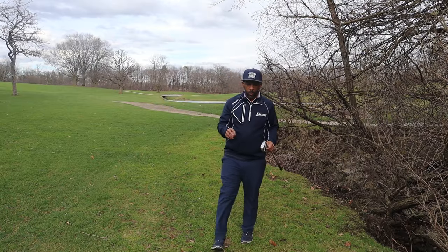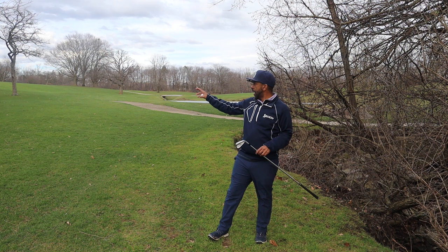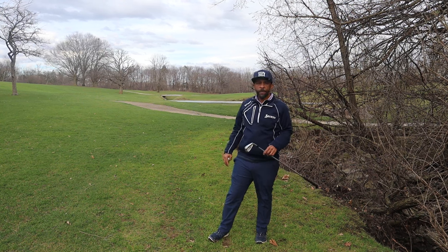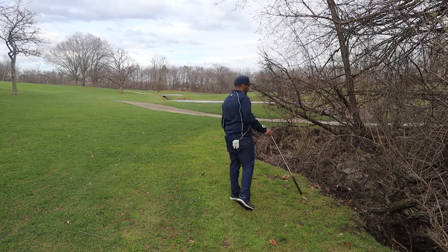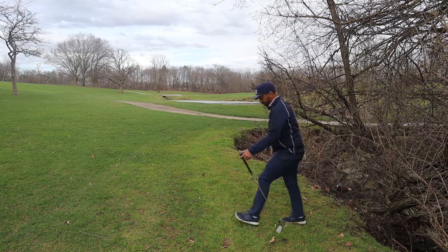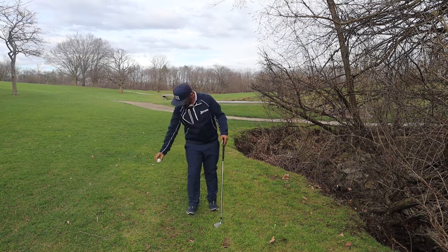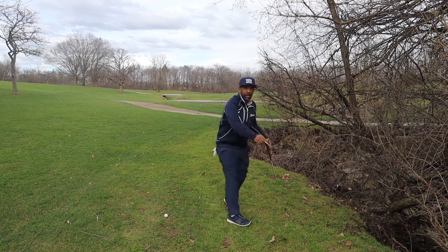In a red penalty area, we have the same two options as before. We can go back to our previous shot, which was off the tee about 210 yards away, or we can take back-on-line relief. But we have an additional option of two club lengths from where the ball entered and last crossed the margin of the hazard. In this instance, we can take two club lengths and the ball is in play.